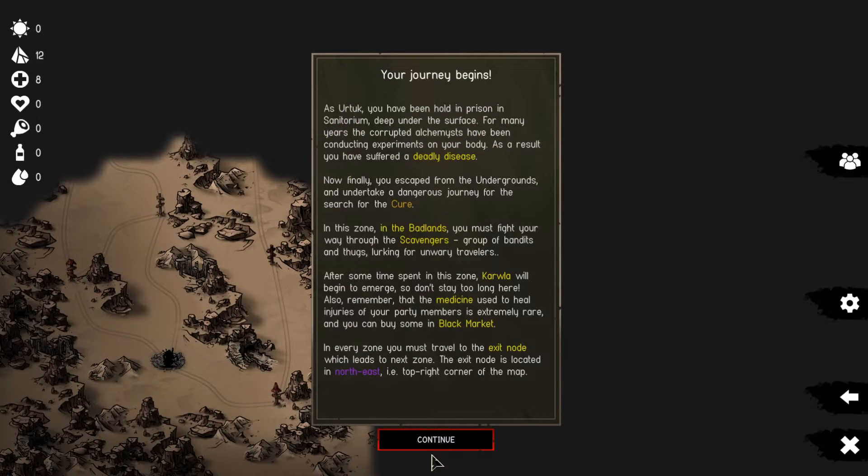Your journey begins as Ortuk. You have been held in prison in a sanatorium deep under the surface. For many years, crafted alchemists have been conducting experiments on your body. As a result, you have suffered a deadly disease. Now, finally, you escape from the underground and undertake a dangerous journey in search of the cure. In this zone - the Badlands - you must fight your way to the scavengers, a group of bandits. After some time spent in this zone, the Carval will begin to emerge, so don't stay too long.